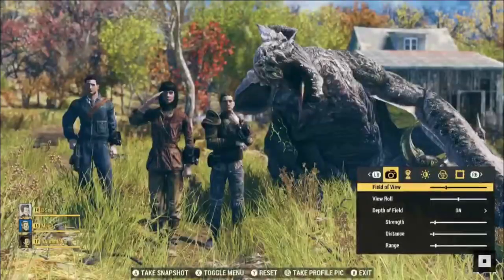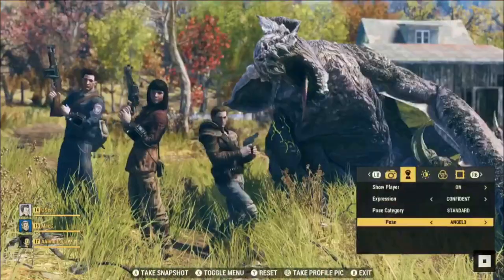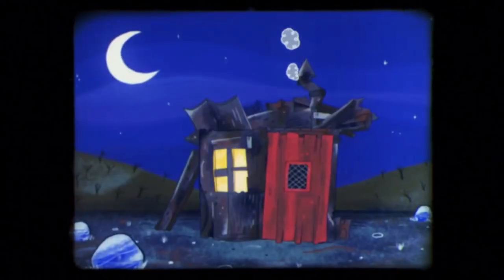You plug down a camp, plug down a generator, and connect them through wires — it's literally just triangle or Y to connect, and it's pretty easy. Once you kill a creature, you can actually take a picture of it.